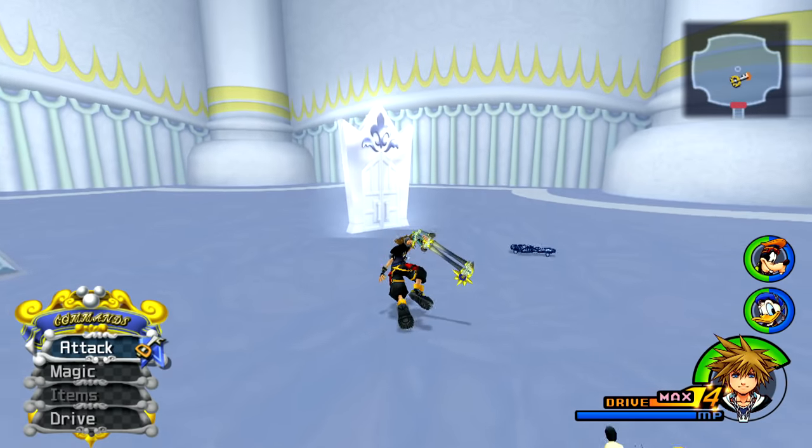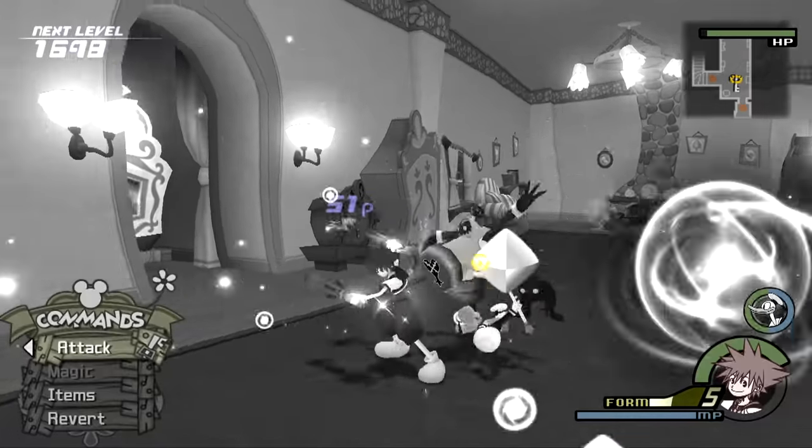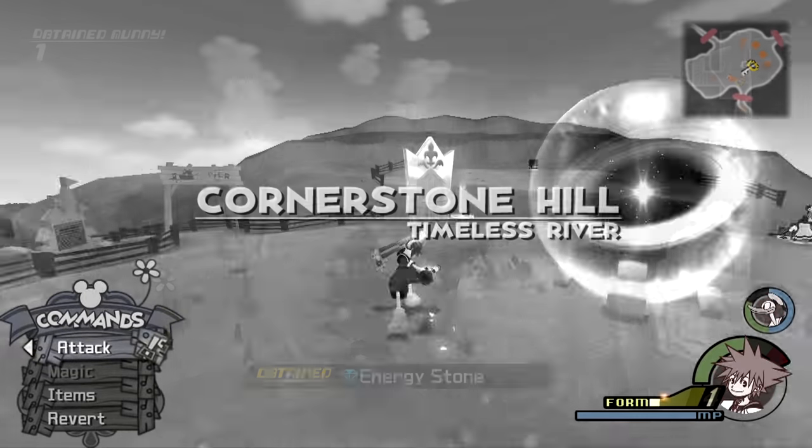Once Wisdom Form has been unlocked, your Valor Form can now level up even more than before. Head on over to Mickey's house in Timeless River and fight the Hammers and Shadows. Focus on the Hammers because they can take more hits than the Shadows, which is excellent for Valor Form. Once your Form Gauge gets low, head back out through the white door to restore your Drive Gauge.